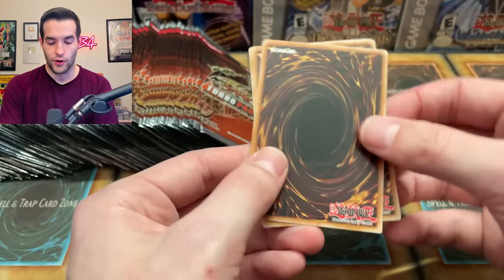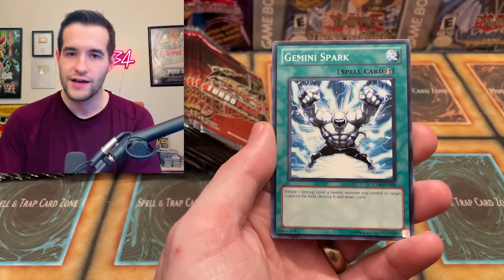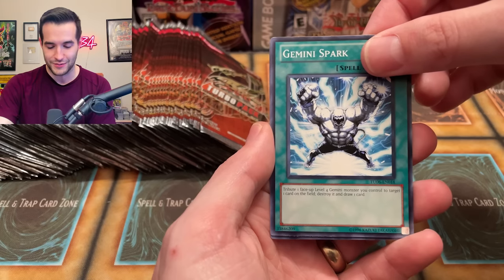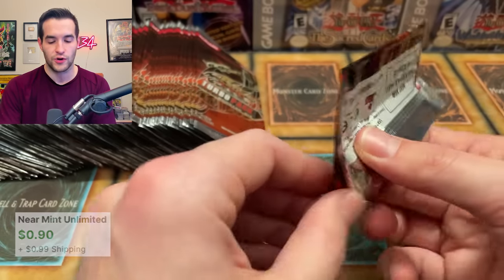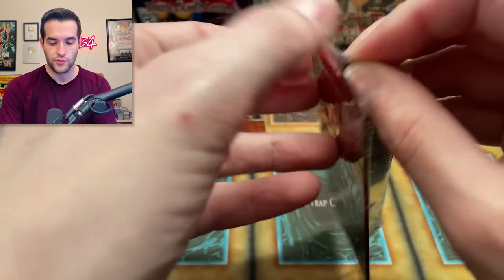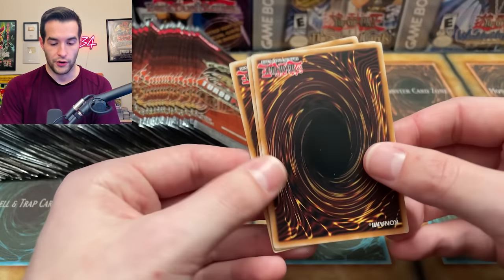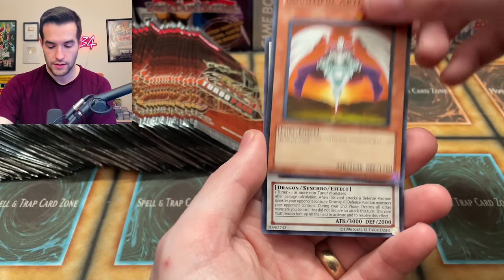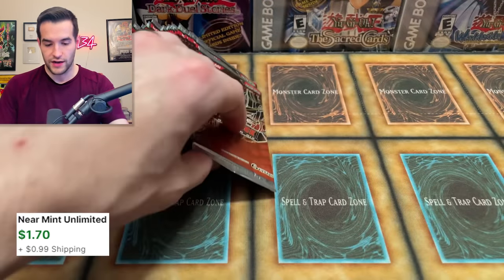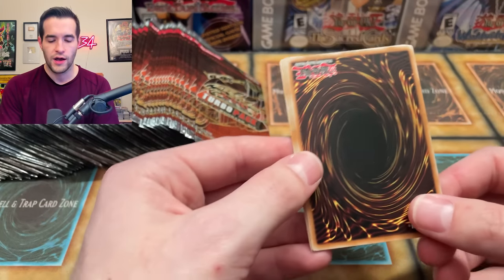You guys know how we do it — we always have to do it. Unite Soldier, good Gemini Spark, and we have a Black Garden. We've opened some Turbo Pack before — the ones we opened were Turbo Pack 3, 5, and 7. We pulled like the Caius Ultimate Rare, Colossal Fighter, and then the Ally of Justice Catastor. Golem Dragon, Fusion Gate, and Red Dragon Archfiend — we've pulled the same cards a lot.